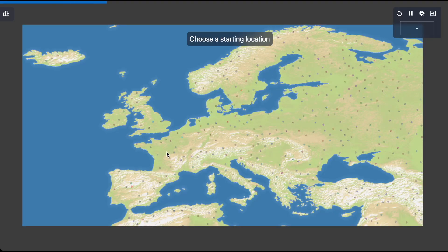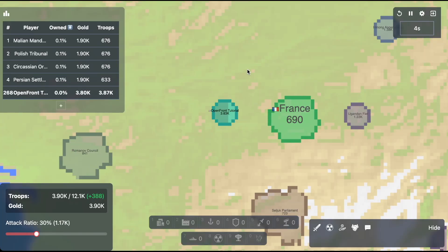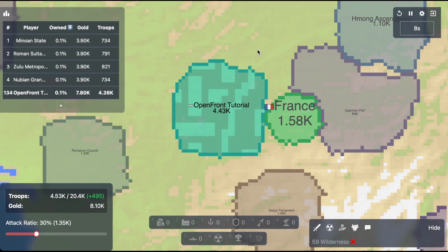When you first spawn in, you're going to want to click to select a spawn and click to start attacking the empty area around you. Keep in mind that Open Front has three different types of terrain: plains, highlands, and mountains, each of which are harder to capture and should factor into your spawn choice.